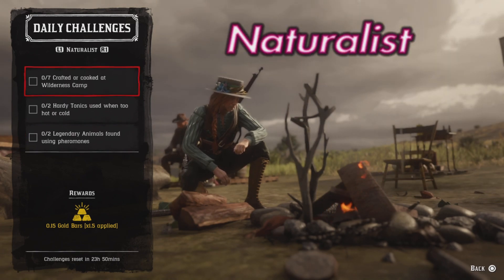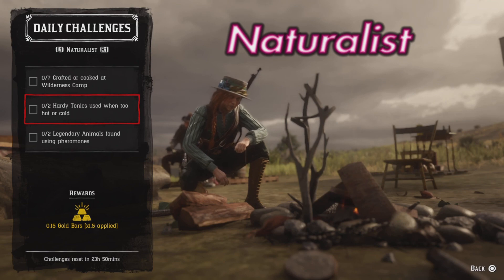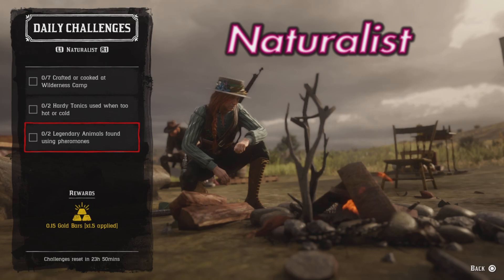Naturalist: seven craft food cooked at the wilderness camp, two hardy tonics used when too hot or too cold, and two legendary animals found using pheromones.